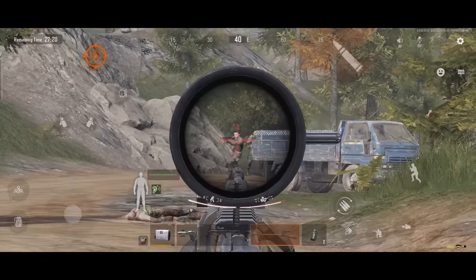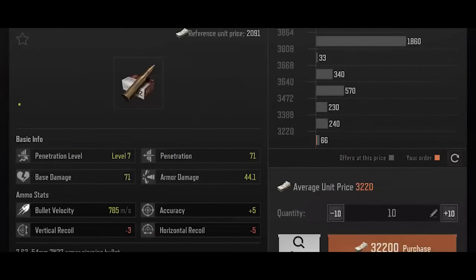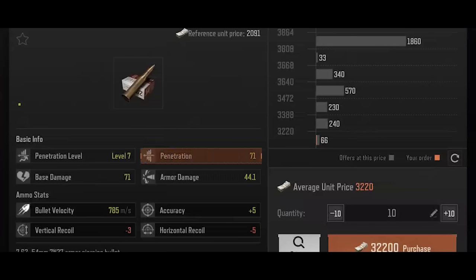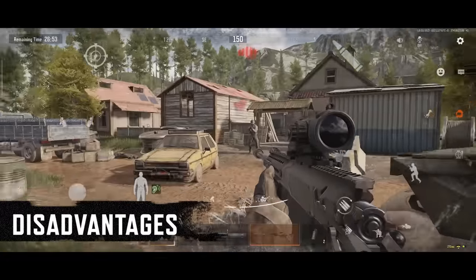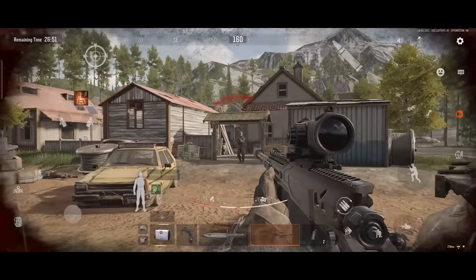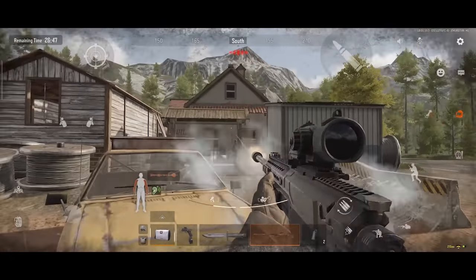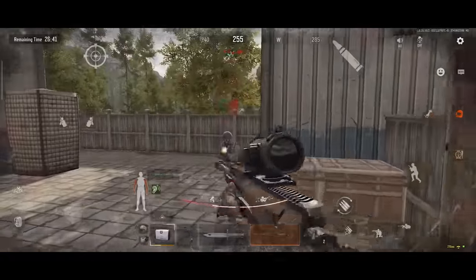Secondly, each single shot deals considerable damage. The ammunition used in these rifles is usually larger in caliber and has strong armor-piercing capability, allowing for one-shot kills. Marksman Rifles and Bolt Action Rifles offer little to no support in close-range combat, as they tend to use semi-automatic or bolt-action firing modes, and hip firing is also very unstable.